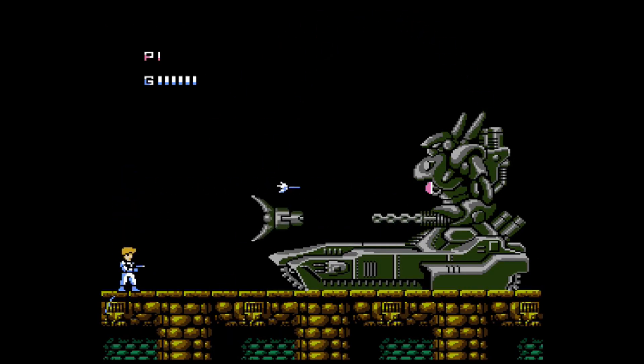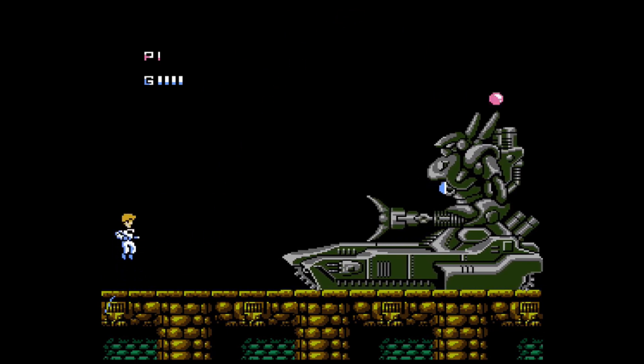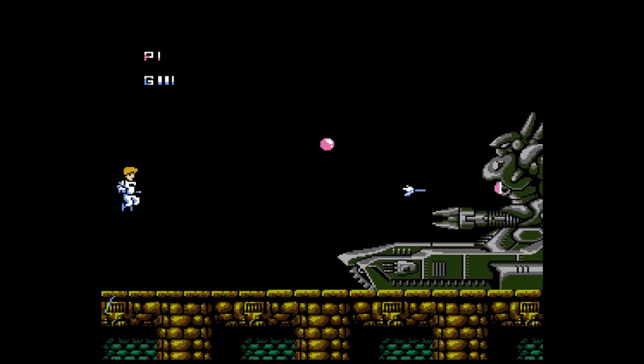The tank fires red orbs in an arc and extends out its massive claw. Its weak point is the glowing spot on its chest. I just have to keep firing while avoiding those projectiles — the claw isn't really a problem — until the chest takes enough hits to be destroyed.